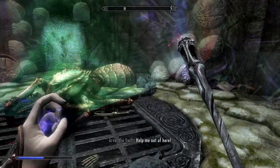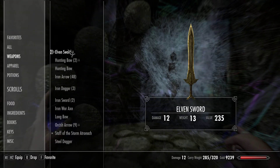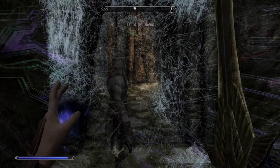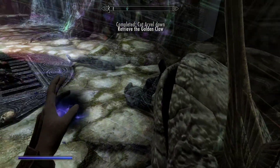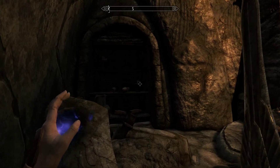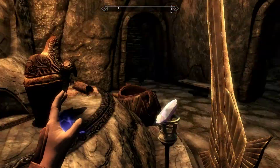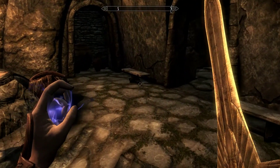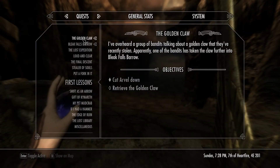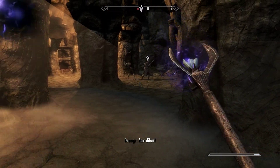This is Arvel the Swift, trapped up here. He has the golden claw, which is what we're here for, so I'm gonna cut him down. He's going to take off - why should he share the treasure with anyone? I'll just let him go because I don't want to fight him. He's gonna run ahead and a trap or some draugr up ahead will actually finish him off, so I don't have to chase him down. It says 'retrieve the golden claw' now. He's fighting some draugr - you have fun with that buddy. I'm gonna trap some souls while you're doing that.